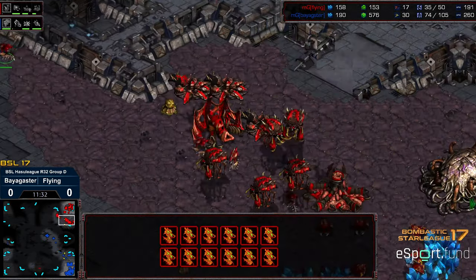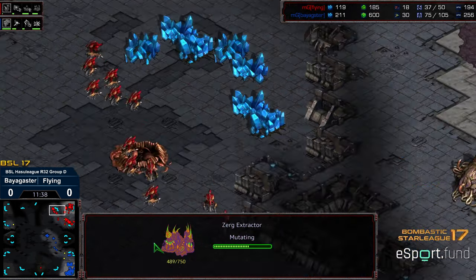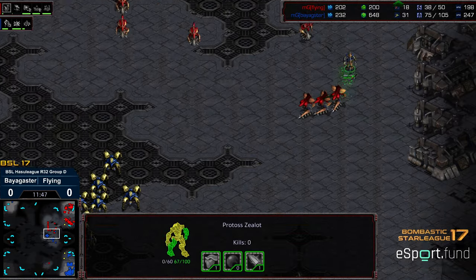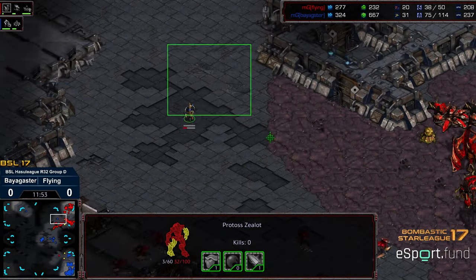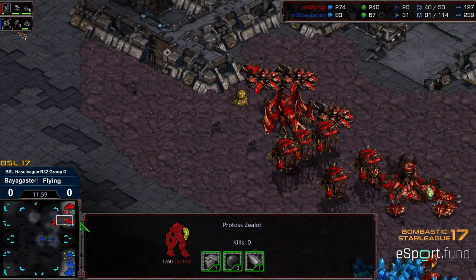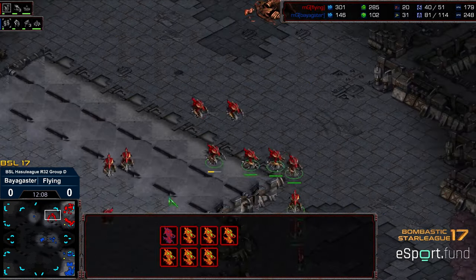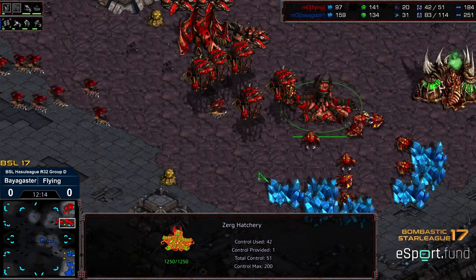Zergling trying to chase down that probe, but it's not going to happen. Another Zergling sneaking out. The Corsair making sure that a third base hasn't been re-established. Natural expansion extractor coming online for Flying. Still way down in supply. The more this game moves on, the more it should move into Baya's favor. A single Zealot marching across to try to scout — determine whether a third base has been produced. No third base there. Just noting that the natural expansion is in fact up — that might prompt Flying to go ahead and grab a third, but I still don't think he has critical mass to defend it.